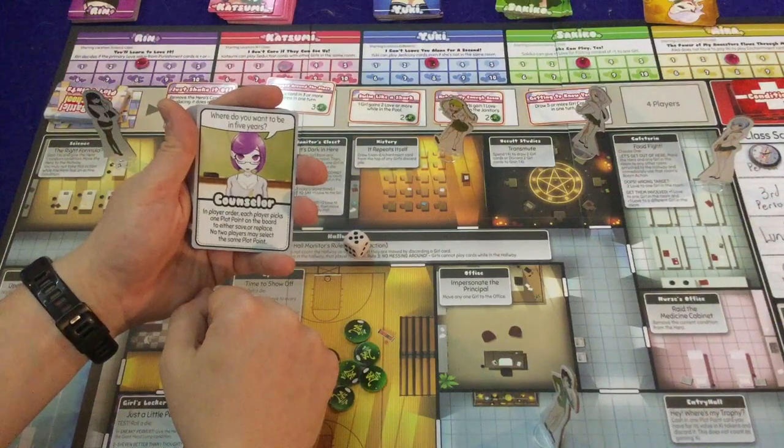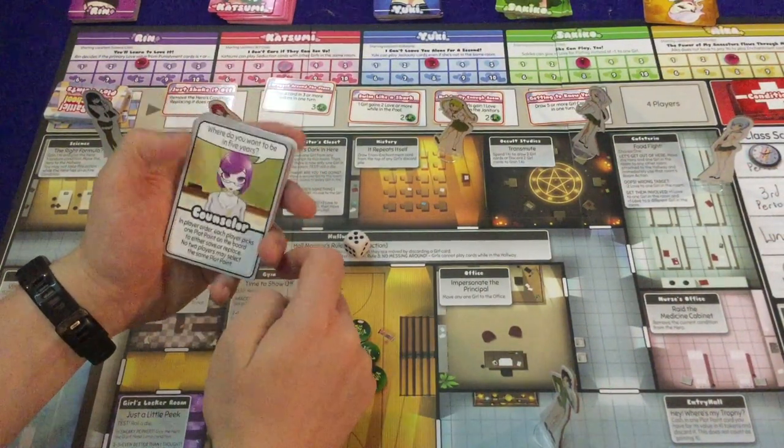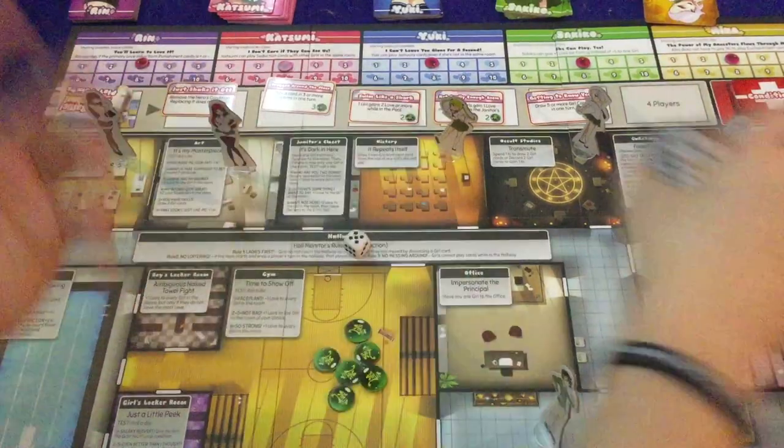There are also meddling cards, which at the beginning of each period — except for the first — you deal with one. Meddling cards are essentially events. For instance: move the hero to the nurse's office, eliminate current condition if any. Or: each player picks one plot point on the board to either save or replace, with no two players selecting the same one. Just random stuff everyone has to deal with.